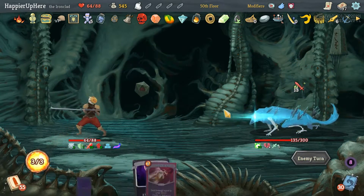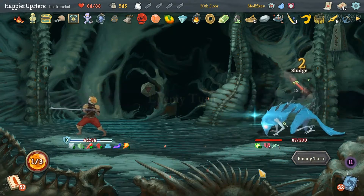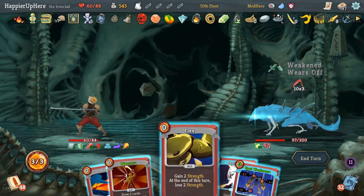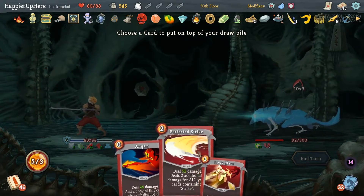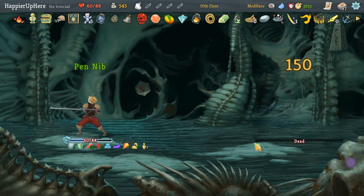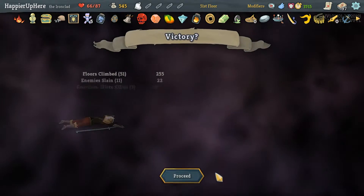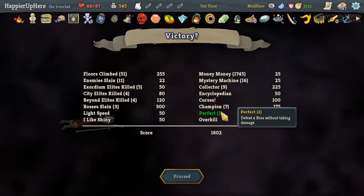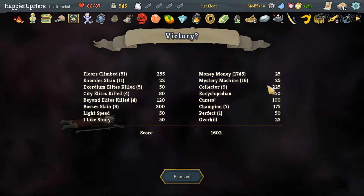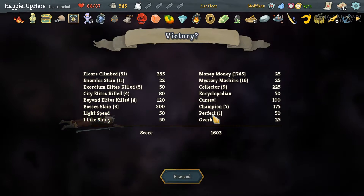We need some defense. I'm actually inclined to get rid of everything even though we can do a lot of damage — but it's not going to kill. I'll keep Uppercut just for the weakness application. There's not much better. I don't think we can perfect this one down to 30. That was a shame. We did pretty well — maybe got a little unlucky, maybe should have used Barricade better. Havoc gives us Thunderclap, Fire Breathing, Body Slam. Flex and Sentinel. Perfected Strike and Anger. That last elite was a shame — I think we got a little unlucky.